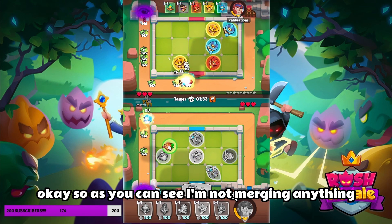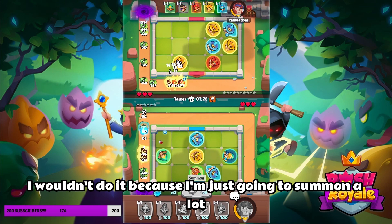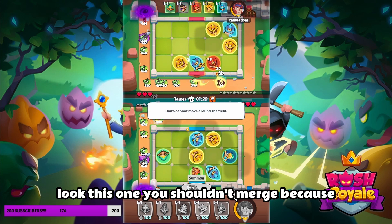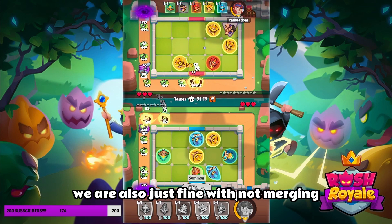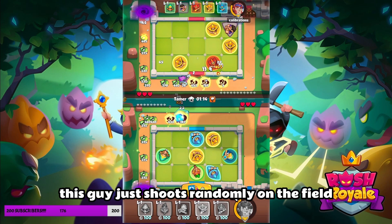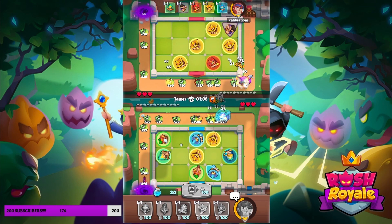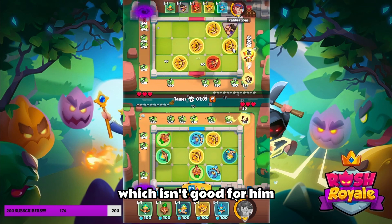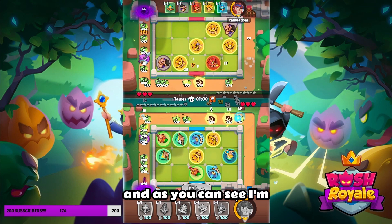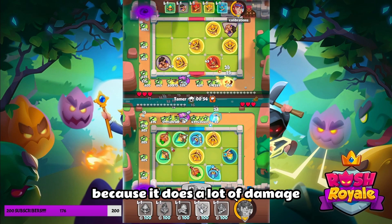As you can see I'm not merging anything — not because I can't, but because I'm just going to summon a hold. You shouldn't merge here because we are fine without merging. This guy just shoots randomly on the field, which isn't good for him because it's just not consistent.